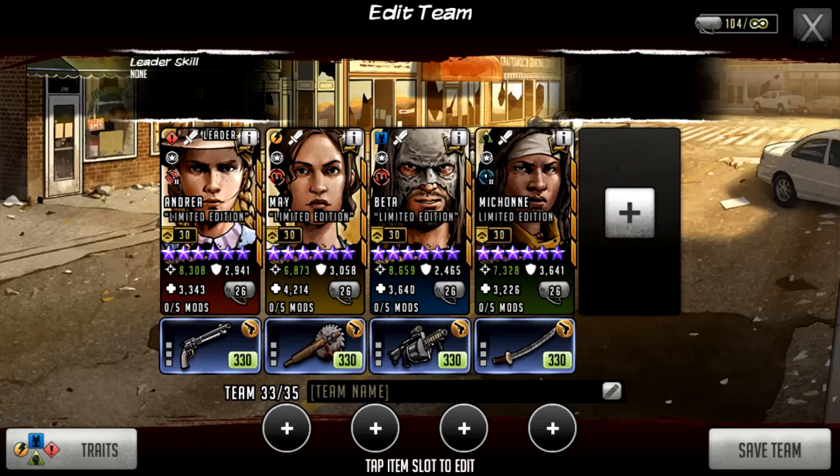We don't know for certain which character is more expensive out of the three, but I think a lot of people would assume it's going to be May because she is the most recent character in the Battle Pass. All of their attack stats are pretty high — this is them getting attack boosts from their weapon — and they all have good base attack stats. The fact that they're all attack team characters should make it easier to decide which teams they slot into.